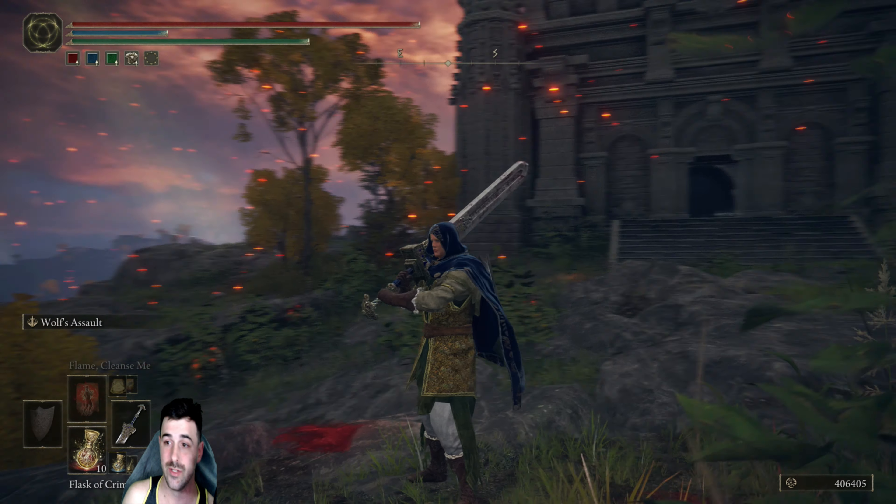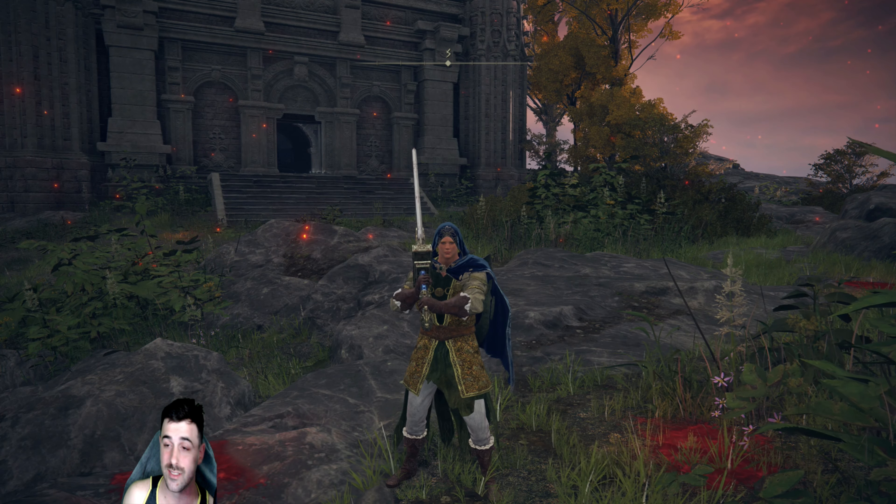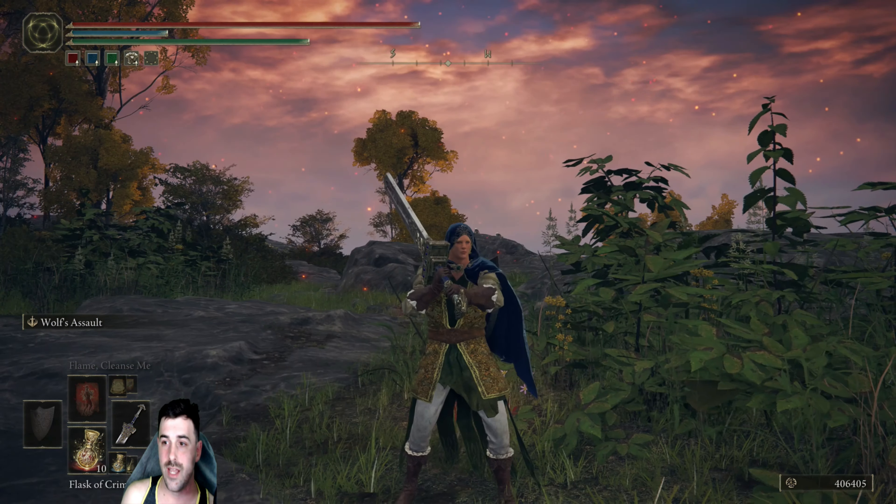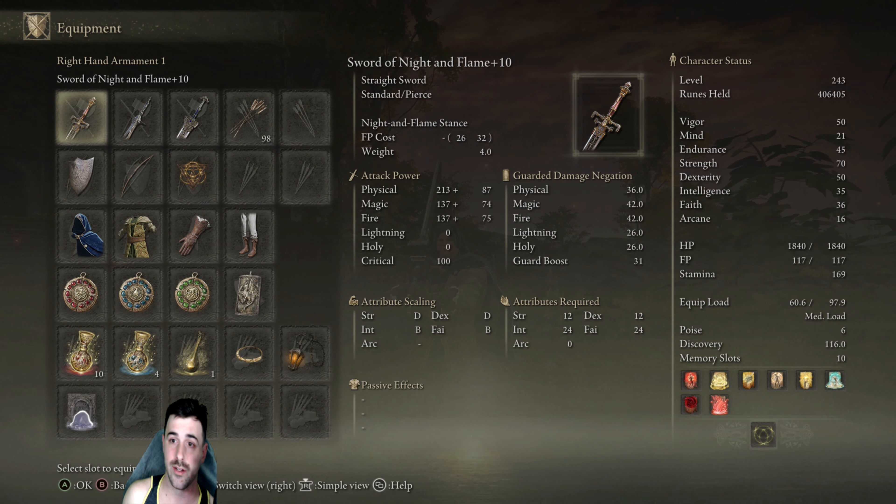When you double wield it, it's pretty much the exact same way that Link holds it. This is the closest I can get Link to being Link in this game. My character's level is 243 — I've been putting him through tests, taking down bosses. I do plan on respeccing his stats a bit. Faith has been something I've had to work in for Link because Link is capable of spells and incantations — Ocarina of Time is a great example. Link is capable of casting incantations that revolve around the will and power of the goddesses.